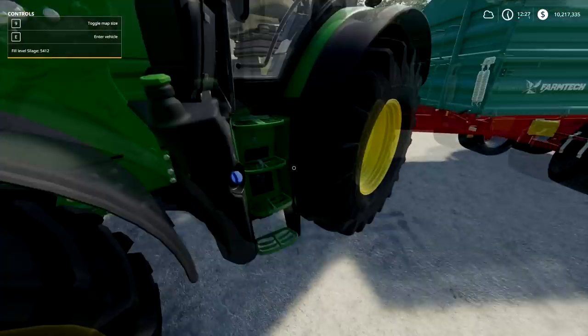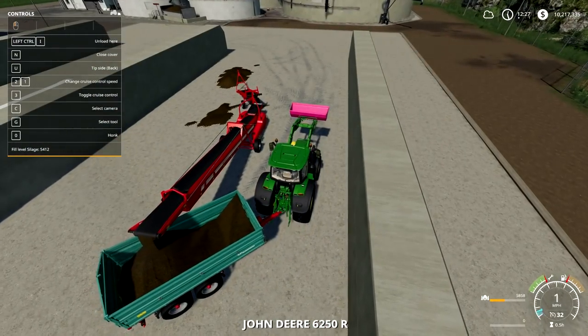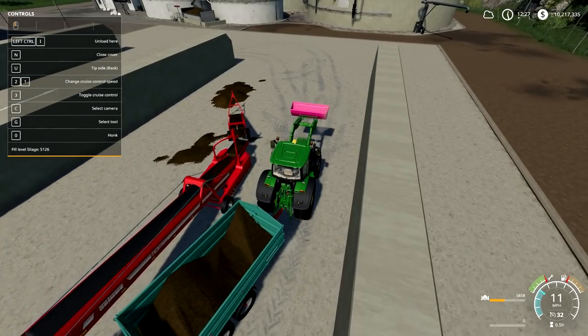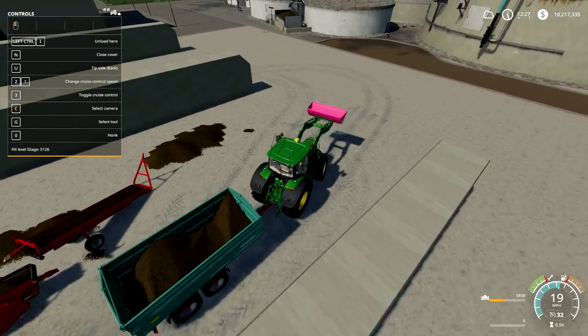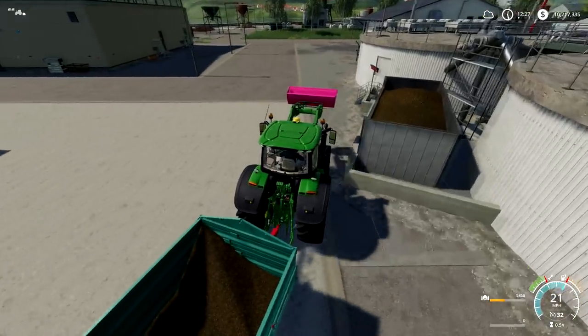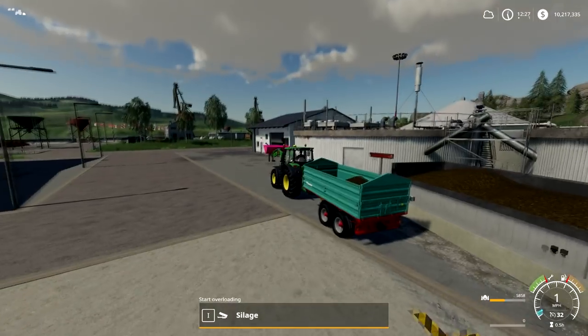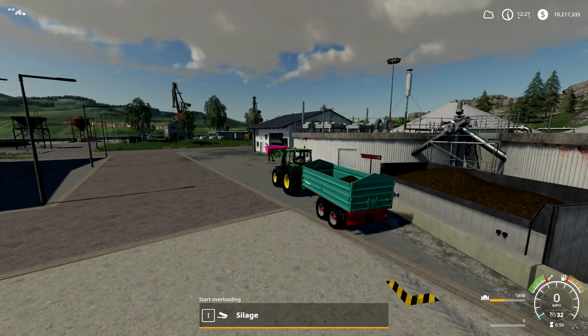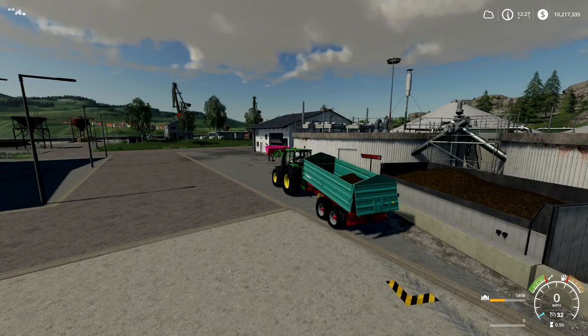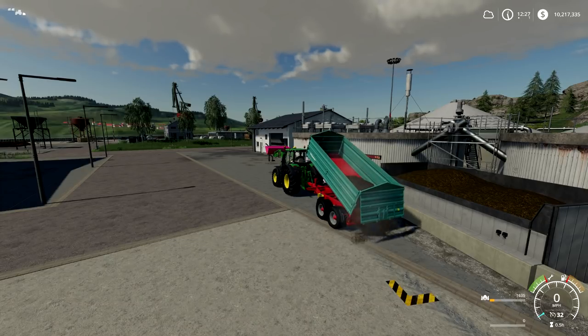Once it's loaded, you can take it to the barn or to the biogas plant if you've already bought it. This is where it gets a little strange compared to Farming Sim 17. One nice thing is that you can just unload it like normal — but you'll notice we're not going to make any money right away when we unload.